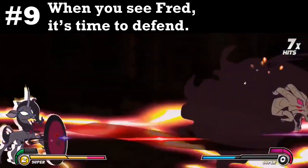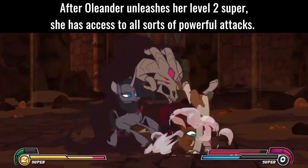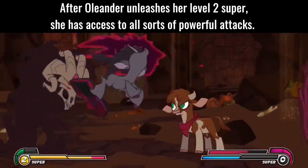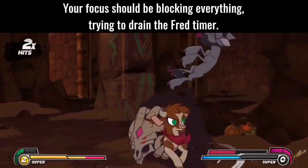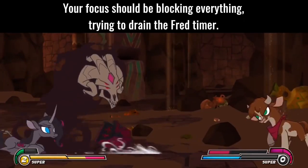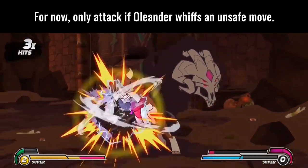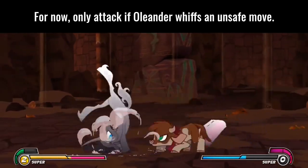Tip 9: When you see Fred, it's time to defend. After Oleander unleashes her level 2 super, she has access to all sorts of powerful attacks. Your focus should be on blocking everything, trying to drain the Fred timer. Only attack if Oleander whiffs an unsafe move.